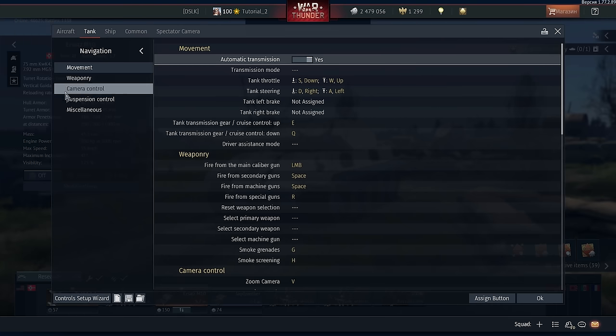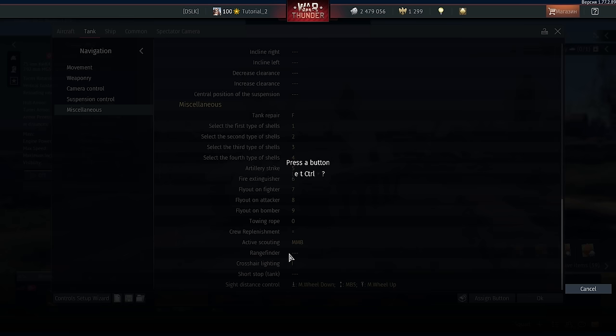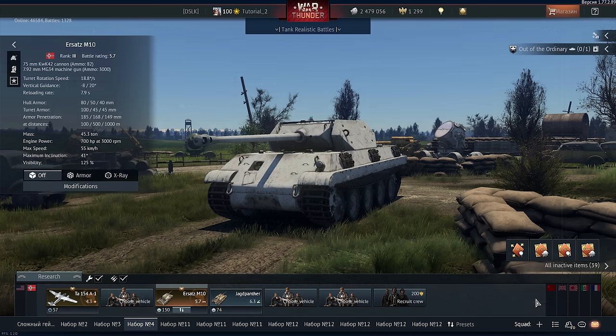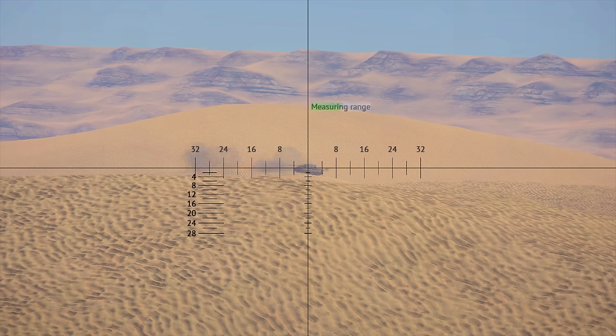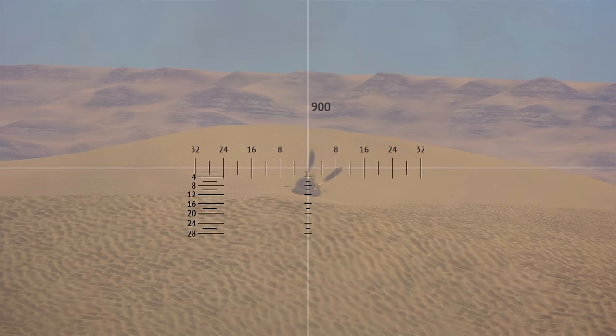You will need to bind a key for it in tank controls. Now you can use a range finder to estimate distances. It's as simple as that. Let's check it out on an enemy vehicle — works like a charm.